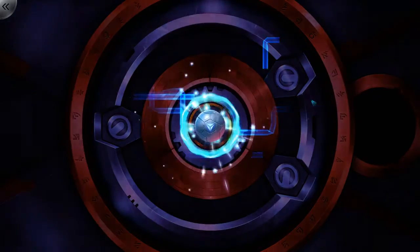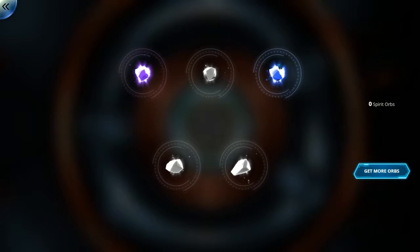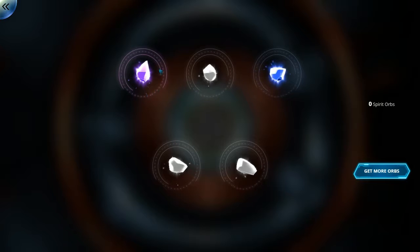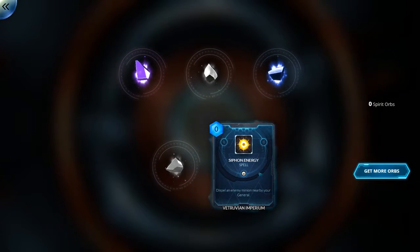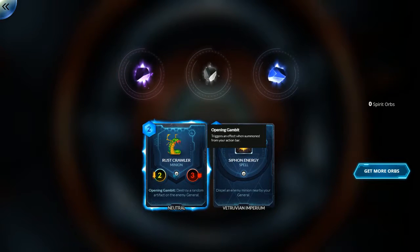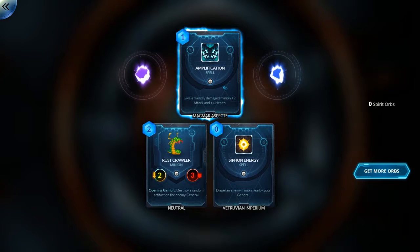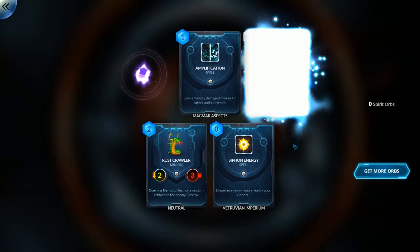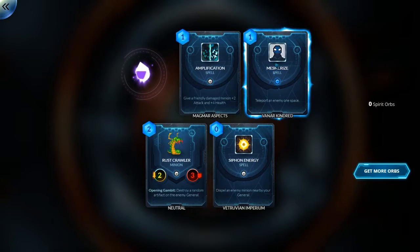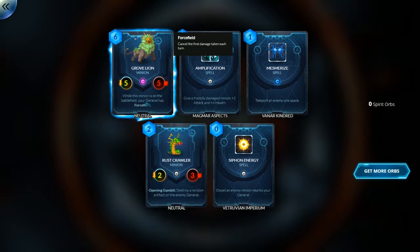Let's pop this next one open — I like these cards so far, they're pretty cool looking, pretty reminiscent of Magic cards. This one's one color — I'm going to guess this is rare — and then maybe mythic, epic, or legendary. Siphon Energy dispels an enemy minion nearby your general. Restcrawler's Opening Gambit destroys a random artifact on the enemy general. Amplification gives a friendly minion plus two attack and plus four health — I like that. Mesmerize teleports an enemy one space. And then Grove Lion: while this minion is on the battlefield, your general has Force Field — cancels the first damage taken each turn. He's a dope boy.